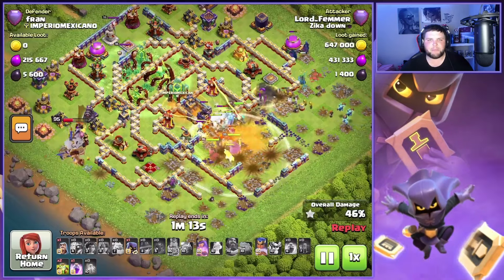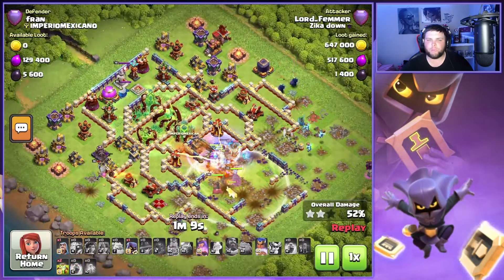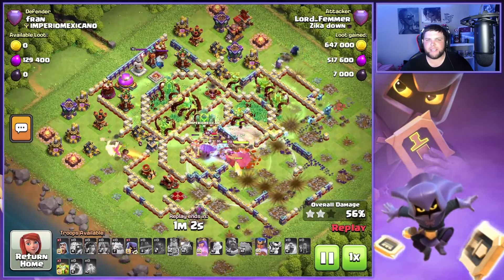Right before we get to that Town Hall compartment, we're going to use that Ward ability. Might have been a little early, but I had some troops that were starting to separate and I wanted to make sure I captured as many as I could with that Healing Tome and Eternal Tome with the Grand Warden. So we're going to use that Rage Spell to try to get out of that Town Hall poison as fast as possible with these Electro Titans and Ice Golems.